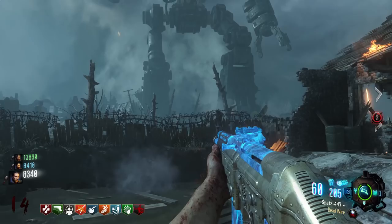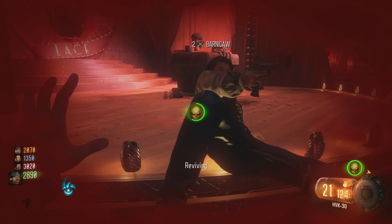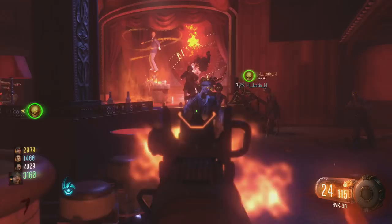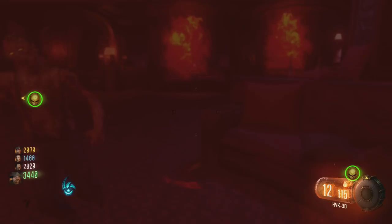Coming in at the number three spot is Shadows of Evil. Shadows is an on-disc map so it always has a large percentage of players who don't have map packs and are just getting a feel for zombies. It was a really bad map to have on disc because it's very hard for new players to learn — doing the rituals is confusing if you're brand new. Don't expect to do anything productive in a public match because there are going to be a lot of downs from players who have no idea what they're doing.